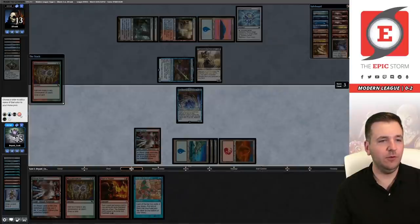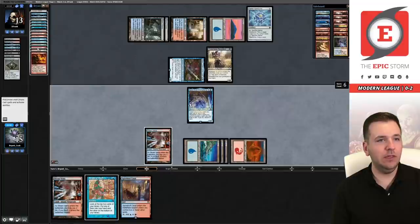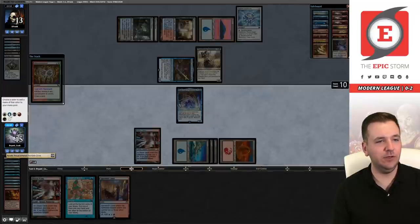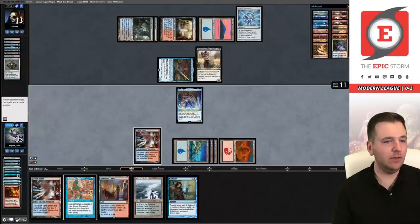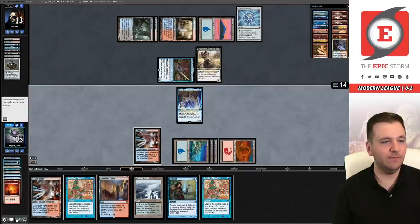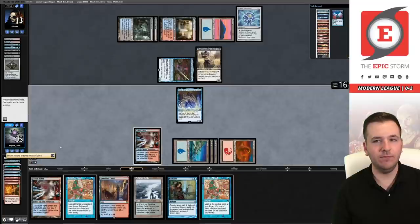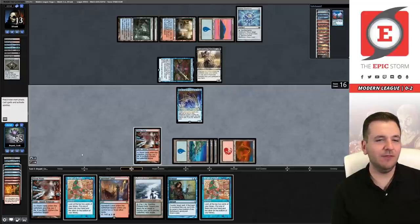Looking good so far. We're going to cast a bunch of rituals, Manamorphose adding two blue. Let's see if we can win without having to cast the second Gifts — I always find that fun. Two blue left. There it is. Now we cast Wish. It could be funny to try to Ignite Memories our opponent out — let's do it. We have seven or eight mana; Ignite will cost four technically. Actually, if Ignite misses we'd lose — I think we should just Grapeshot.